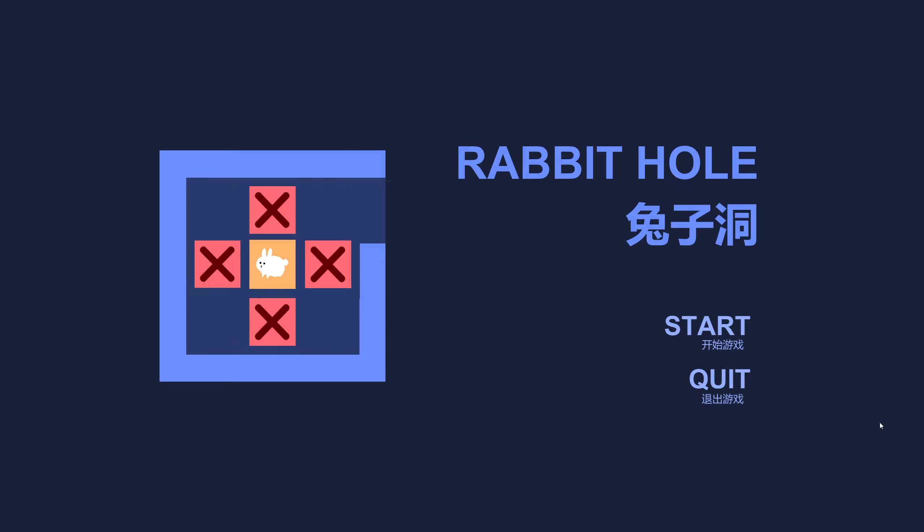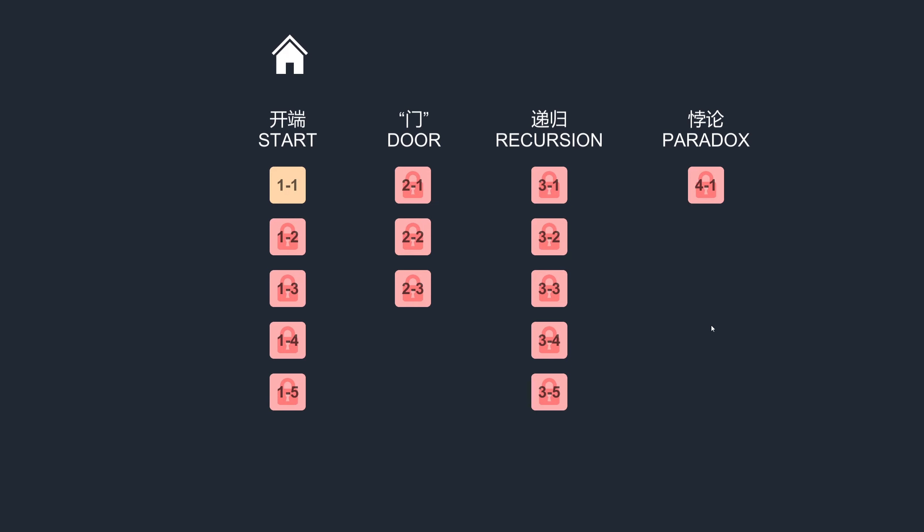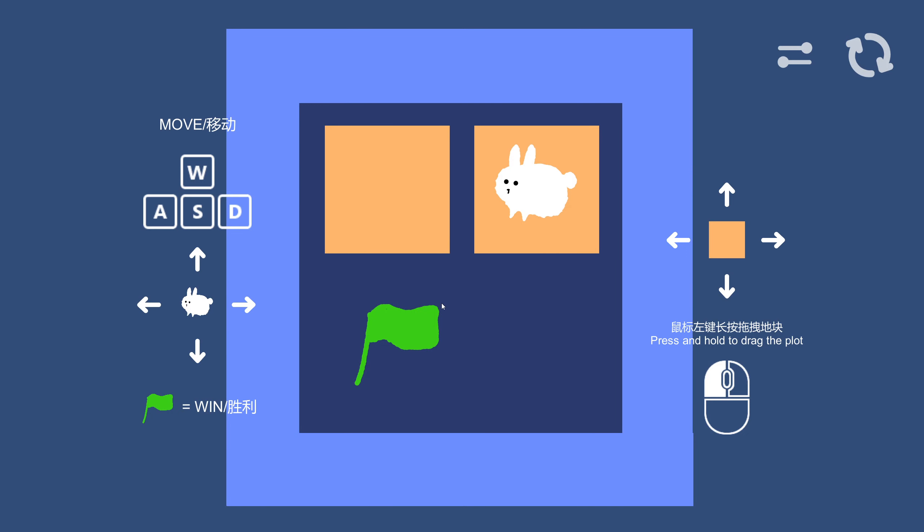Hello everyone, it's Steam Next Fest time again, so I'm checking out demos from all corners of the gaming internet. This is Rabbit Hole, some kind of tile soccer-bun puzzle-pushing game, but some of the text in the info packets and stuff are not in my language.